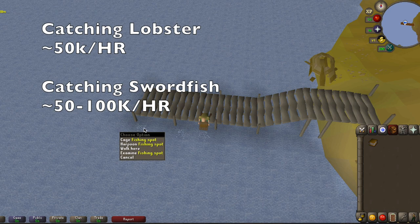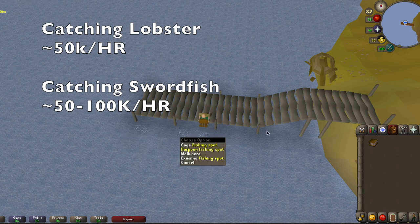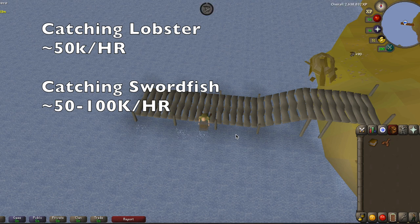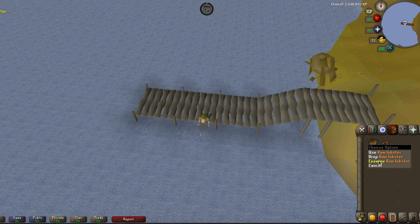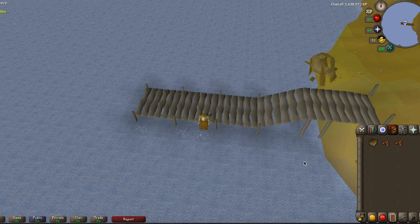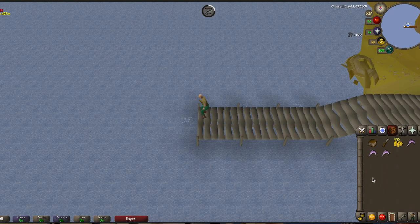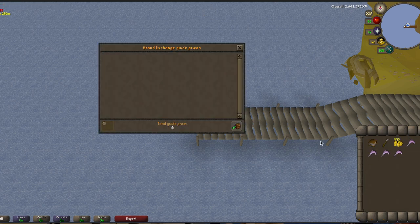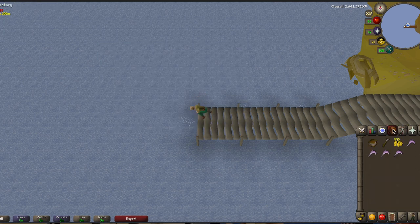With this method, you could probably get around 50k per hour doing lobster. If you were doing swordfish, you would get more — maybe 50 to 100k per hour. It also depends on your fishing level; mine is not that high so I am not getting it that fast. But lobster is not a bad price so you can make quite a bit off this. Here is a price check showing how much swordfish are going for — they are 288gp each, which is really good and a lot better than lobster, so you can definitely make 50 to 100k doing swordfish.